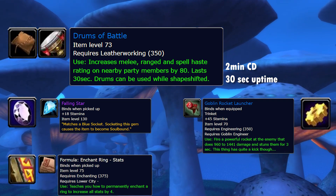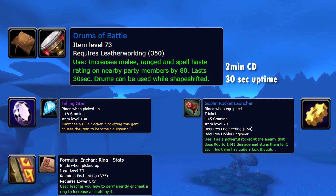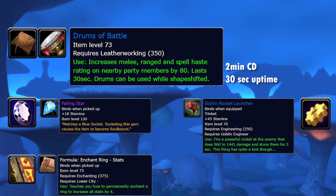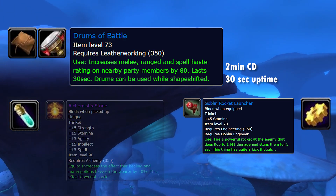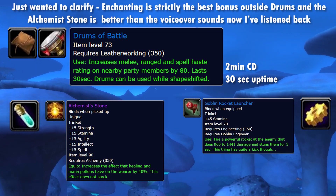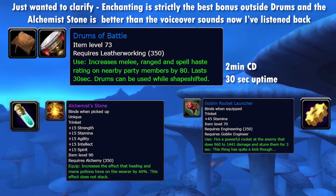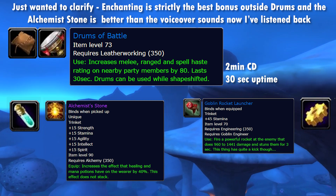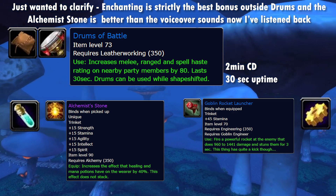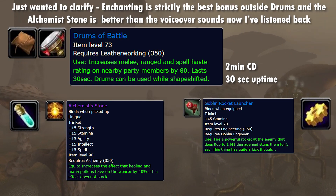I'd probably drop Engineering whenever you're no longer interested in equipping Rocket Launchers, because the goggles themselves aren't worth it overall once you're getting all the gear. Alchemy is another off-key option worth mentioning for Feral — the first Alchemist Stone has a nice role-player trinket in the early game. It's not crazy, but since tank trinket options early on are pretty poor, it's a good thing to have. You'll still likely lean towards the holy triumvirate of Leatherworking paired with either Enchanting or Jewelcrafting long term.